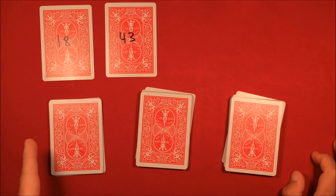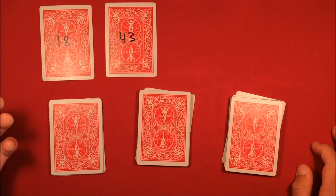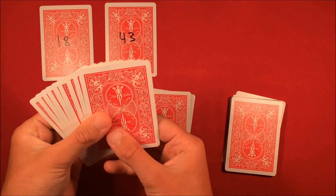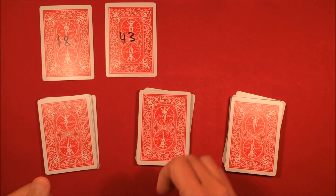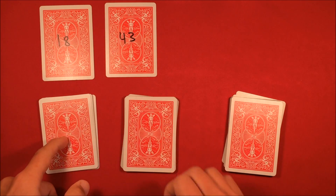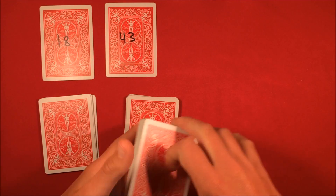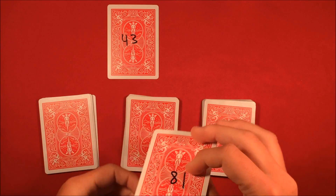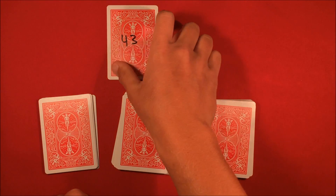You're going to want to break the deck into three piles. There is a setup to this trick, and here's basically how it goes: from left to right, the first packet on the left is going to have nine cards. Then in the middle you have 18 cards — so nine on the left, 18 in the middle. The packet on the right should just have the leftover cards. At this point, take the joker with 18 on it and stick it face up below the middle packet.